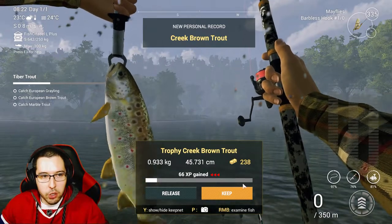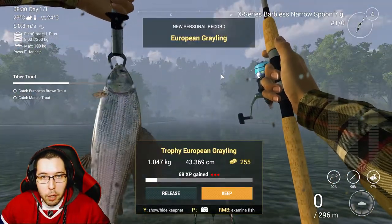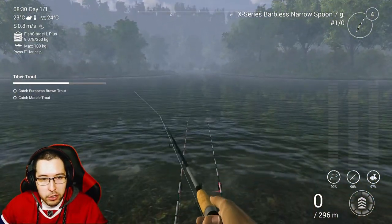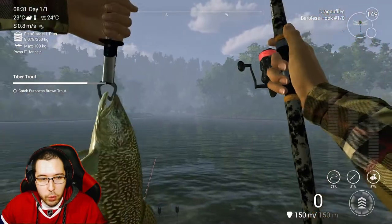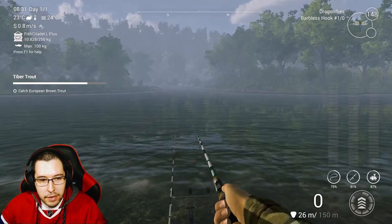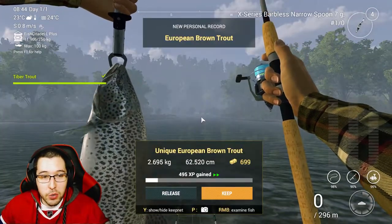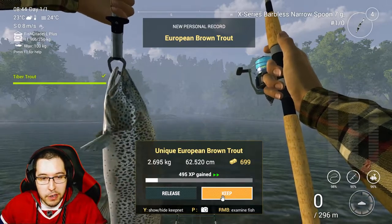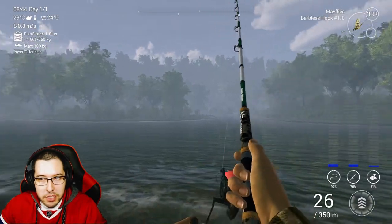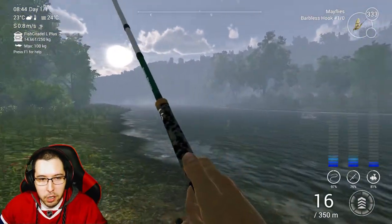Our first fish is a Creek Brown Trout. Then we got the Trophy European Grayling on the Barbless Narrow Spoon. We just need the Brown Trout and the Marble Trout. We got the nice Marble Trout — what a beautiful looking fish. And there we go, a nice unique European Brown Trout. Very nice XP and money with this Jigwinner setup. We are done the Tiber Trout part.